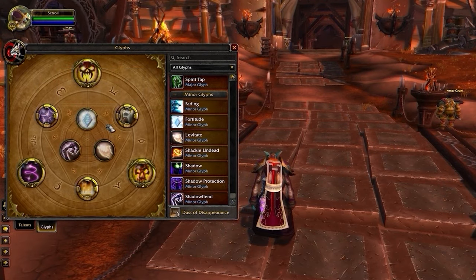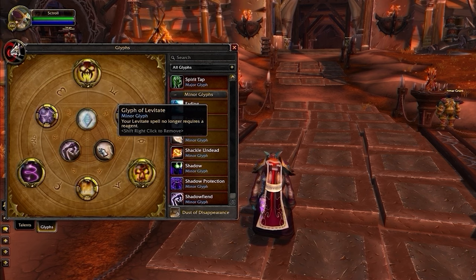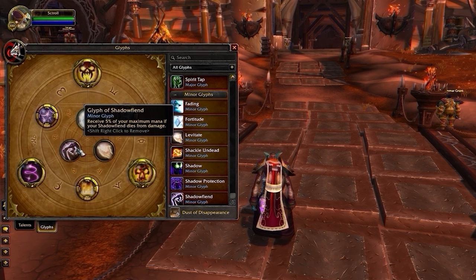Our Minor Glyphs aren't too important but can have a slight impact. Glyph of Fortitude reduces the mana cost of Power Word Fortitude, good into teams with a lot of purges. Glyph of Levitate removes the reagent requirement — useful against Death Knights to juke their Dark Simulacrum. Finally, Glyph of Shadow Fiend gives 5% mana back if Shadow Fiend dies early, which can be good since it has relatively low health.